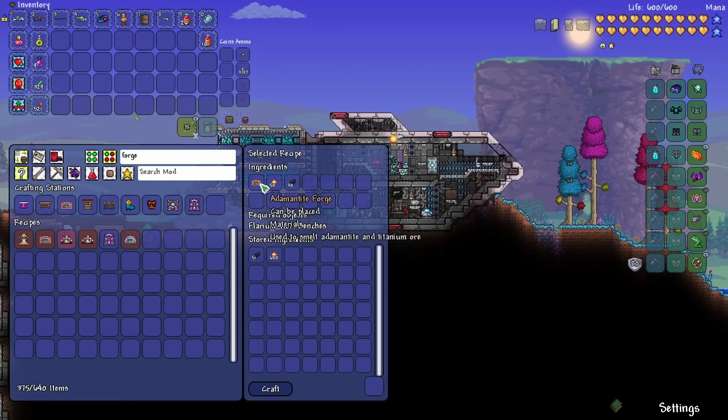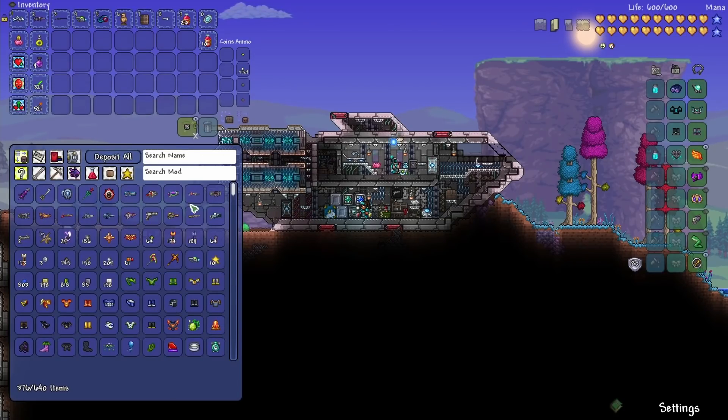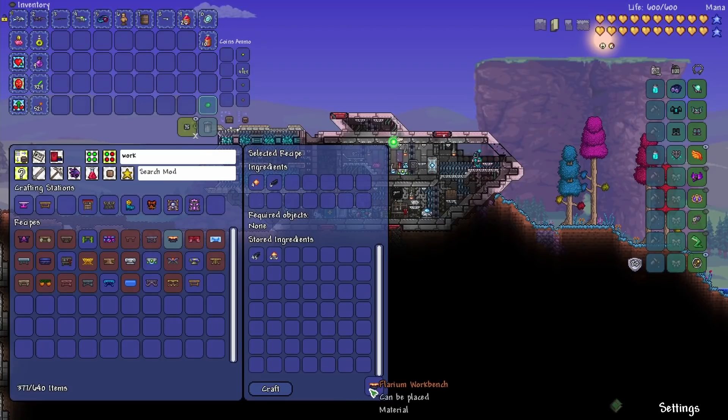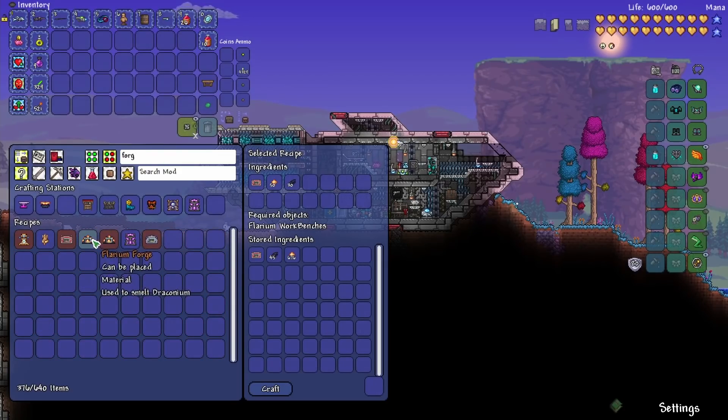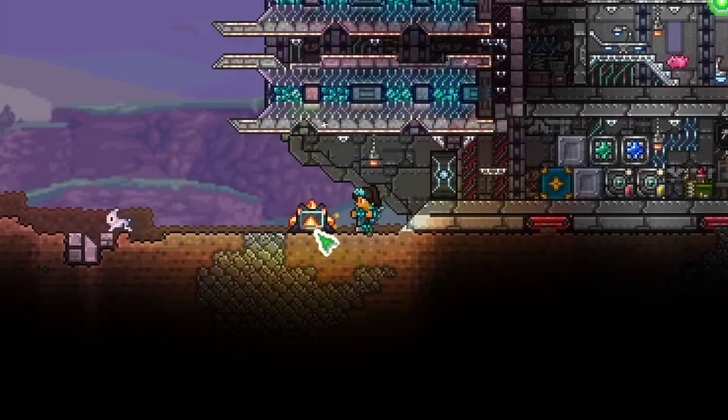It looks like I need to remove our Adamantite Forge — it's an upgrade to that. That's cool, so we'll put it in here. We need a Flarium workbench first. Nice, we've got one of those now. I assume we can just toss our normal workbench. And now we should be able to do the forge. Kind of want to see what it looks like if we place it on the ground — it's pretty cool looking.